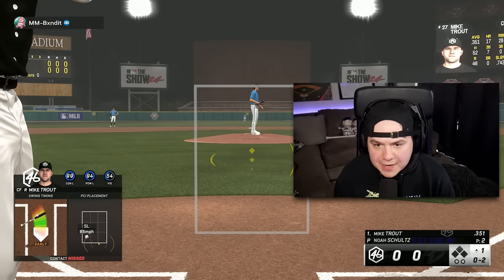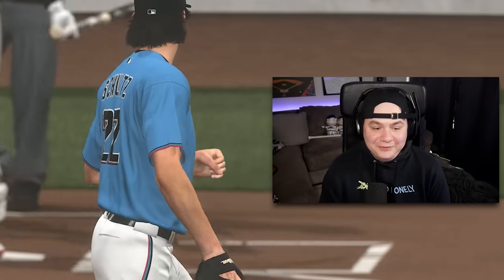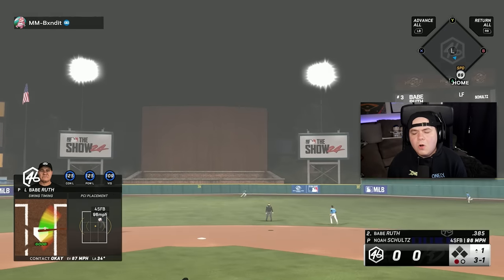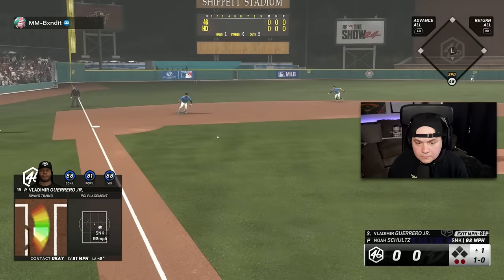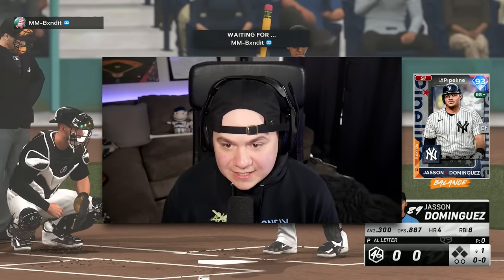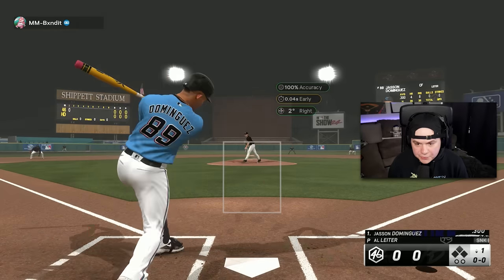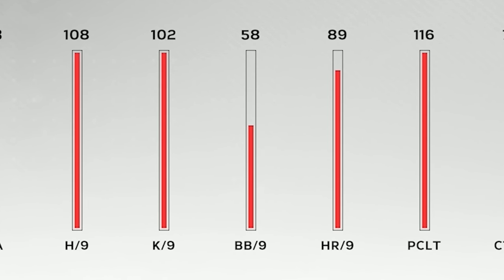Let's see if we can get any runs for Al Leiter early. Well, that didn't look good. Damn, I felt good about that too. Al Leiter may have a tough day on his hands if that's what the offense is going to give him. All right, let's get it started. He's got a sinker, slider, cutter — he's got all the stuff that you want. The only thing about Al Leiter that kind of sucks is that walks per nine attribute is really low.